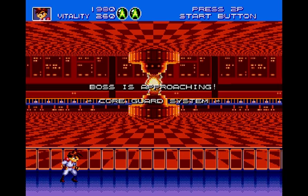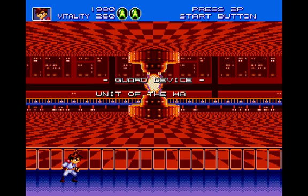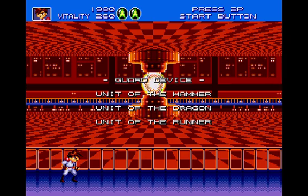Boss is approaching! Core guard system — Guard Device: Unit of the Hammer, Unit of the Dragon, Unit of the Runner.